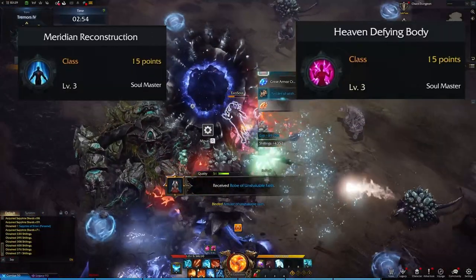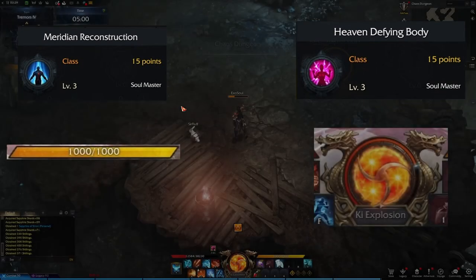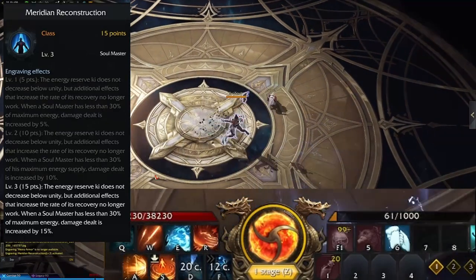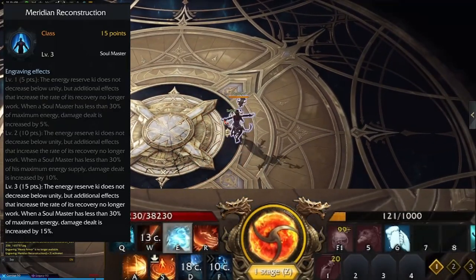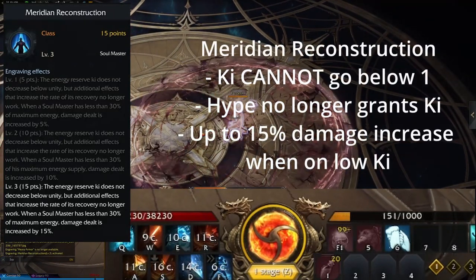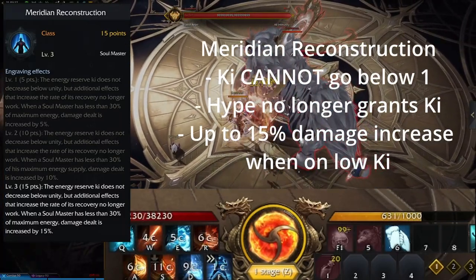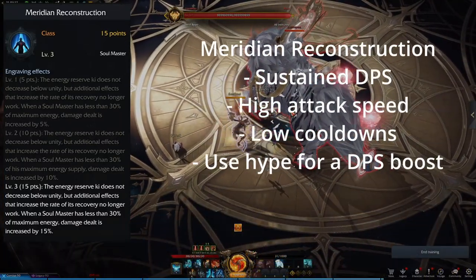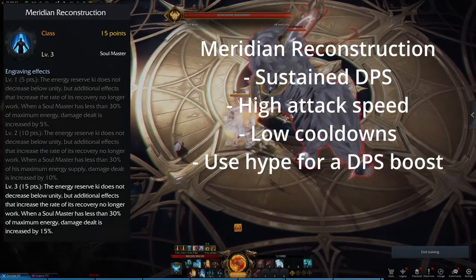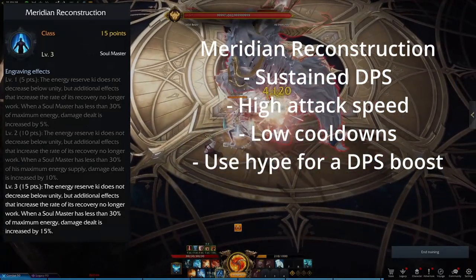Meridian Reconstruction, as it's called in the translated version of the game, affects how the key works, while Heaven Defying Body affects the Hype. Meridian Reconstruction prevents your key from going below 1 and provides a damage increase while your key is below 30%. It also disables the key recovered when activating Hype. The damage increase provided by this engraving goes up to 15% at level 3. With this engraving, you are no longer able to enter the fatigue state since your key can never be depleted, and you can freely cast any ability no matter the cost so long as you have key.